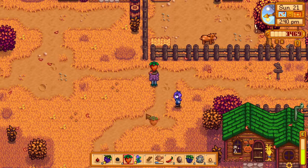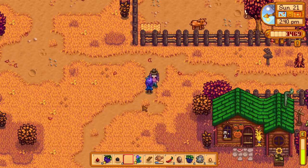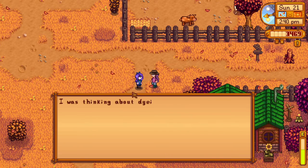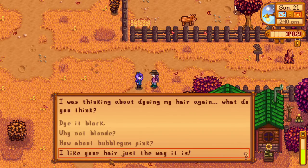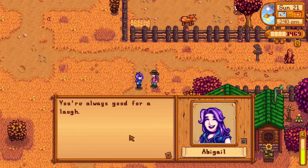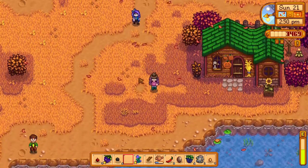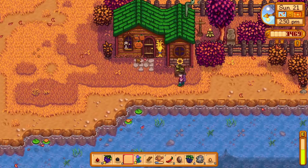Abigail — she doesn't like that. She was thinking about dying her hair again — bubblegum pink, yeah! She said 'you're always good for a laugh,' but it's not a laughing matter — it's so sad.